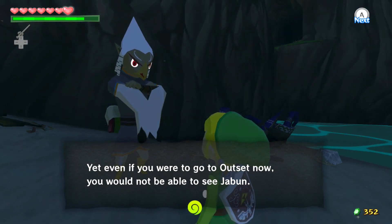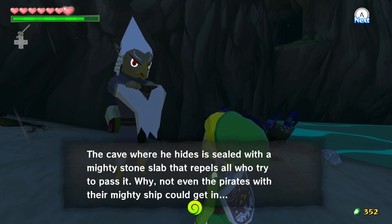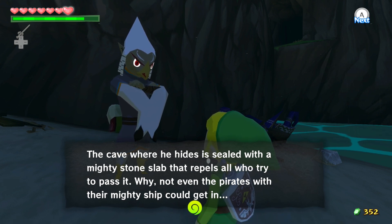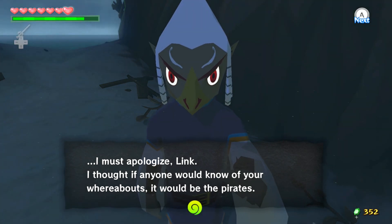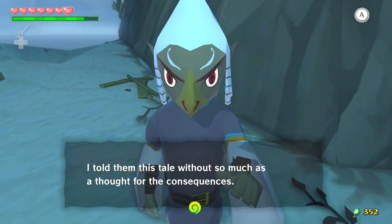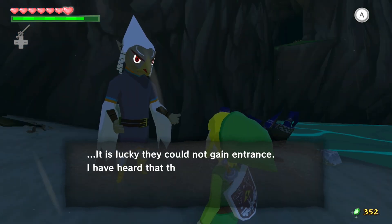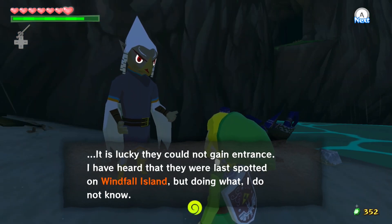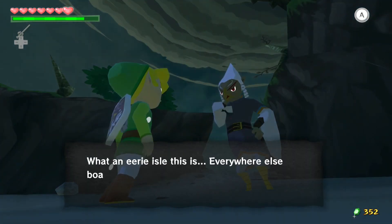Even if you were to go to Outset Island now, you would not be able to see Jabun. The cave where he hides is sealed with a mighty stone slab that repels all who try to pass it. I must apologize, Link — I thought if anyone would know of the whereabouts, it would be the pirates. I told them this tale without so much as a thought for the consequence. What if they attacked Jabun? Why'd you talk? Better search for the pirates on Windfall Island.